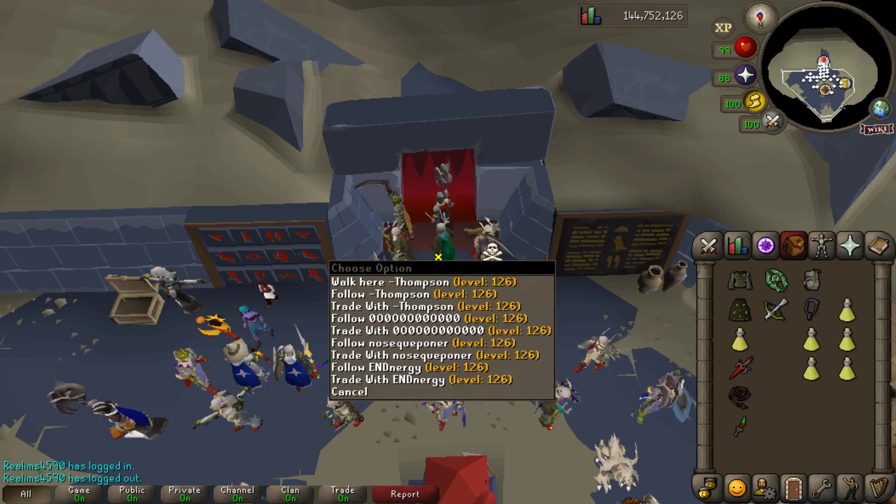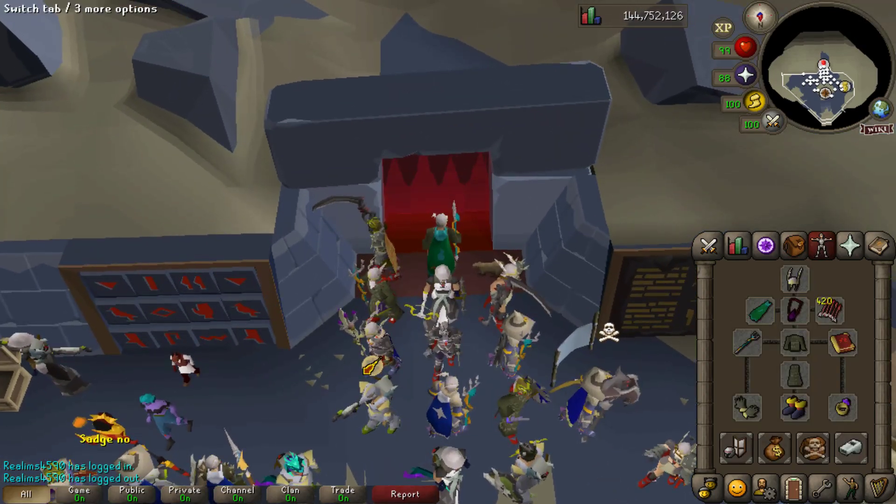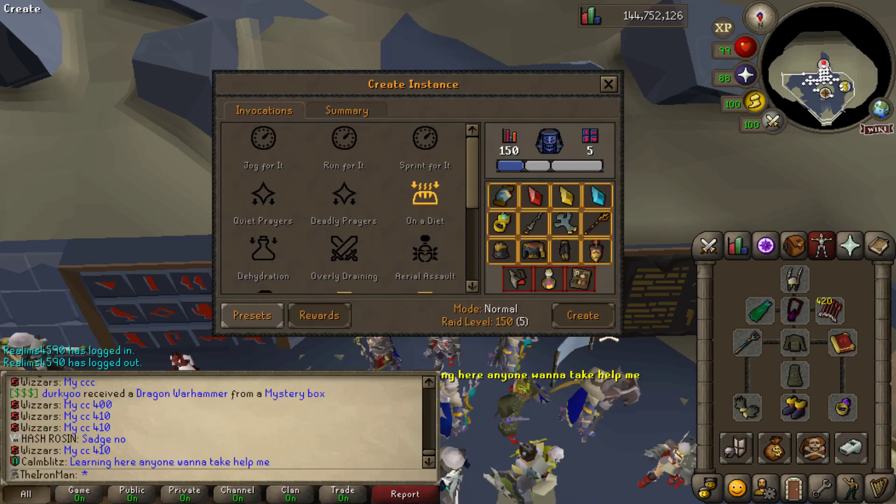What's up guys? I'm gonna do a quick guide on how to do Tombs of Amascut with essentially welfare gear. This is my Iron Man on the wild.